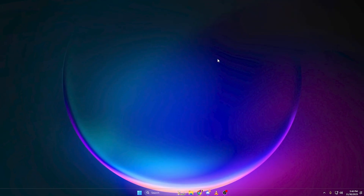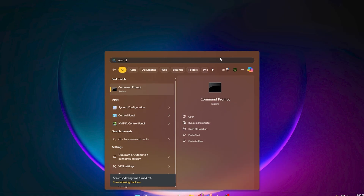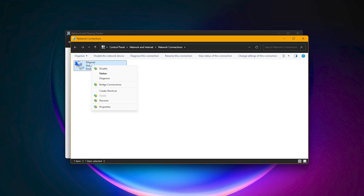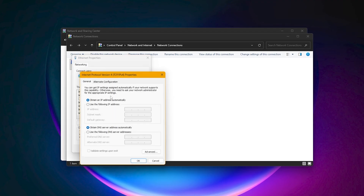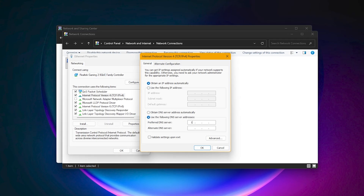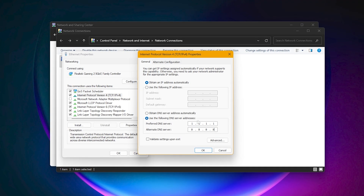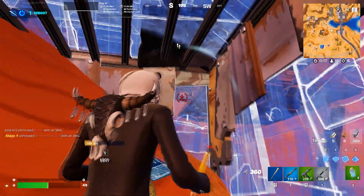Next, we fix DNS — your DNS affects how fast your game can talk to the server. Press Windows key, type Control Panel, go to Network and Internet → Network and Sharing Center, then click Change Adapter Settings on the left. Right-click your main connection → Properties. Scroll to Internet Protocol Version 4 (TCP/IPv4) → Properties. Select 'Use the following DNS server addresses' and enter: Preferred 1.1.1.1, Alternate 8.8.8.8. Click OK, then Close. This gives you faster server responses and fixes delayed hit registration in some games.